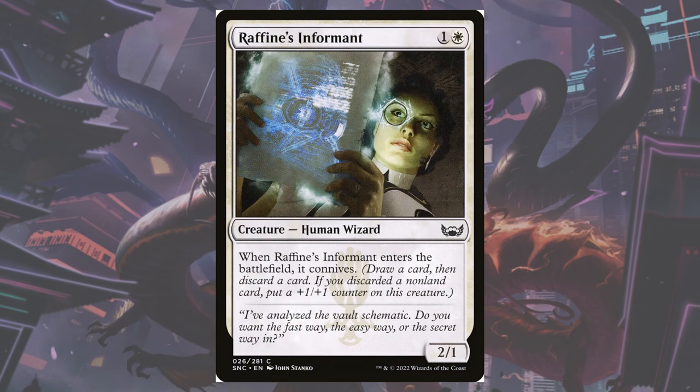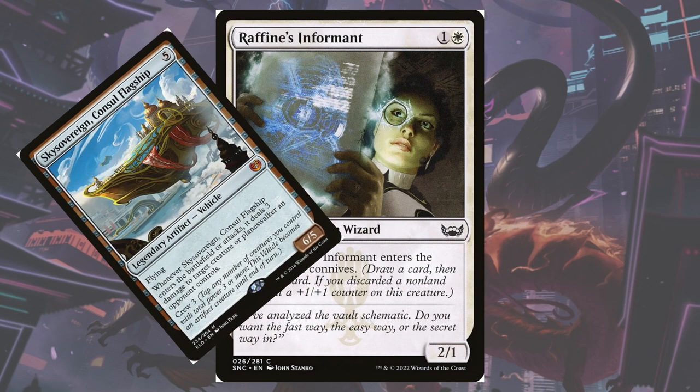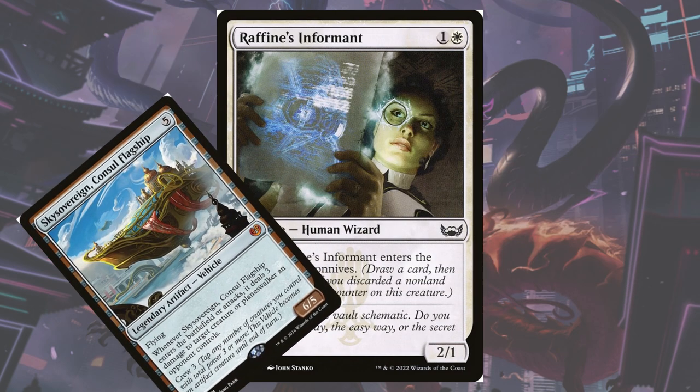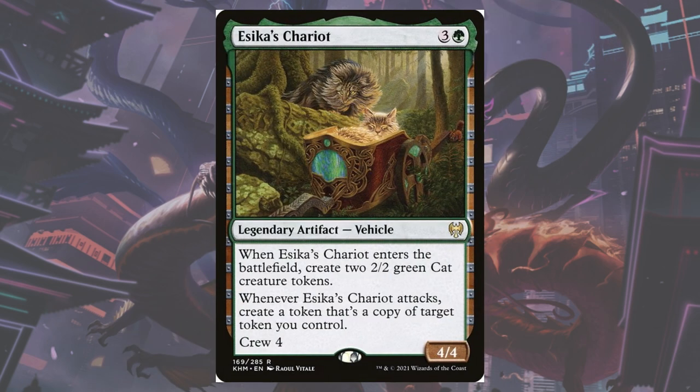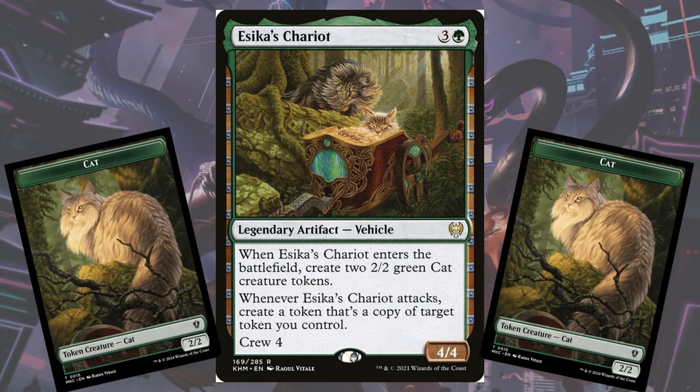Raffine's Informant's potential 3 power means that it can crew Sky Sovereign all on its own to boot. Bitter Triumph was a card added from LCI as a way to deal with opposing blockers and planeswalkers, which conveniently lets us discard a card to reanimate with Grease Fang. Asika's Chariot is the third and final vehicle, which makes Golgari the most worthwhile combination with Grease Fang's Orzhov mana cost. Completely blocking up the ground with cats, the ability to loop two of them with Grease Fang is a powerful way to overwhelm opponents in a grindy midrange game.